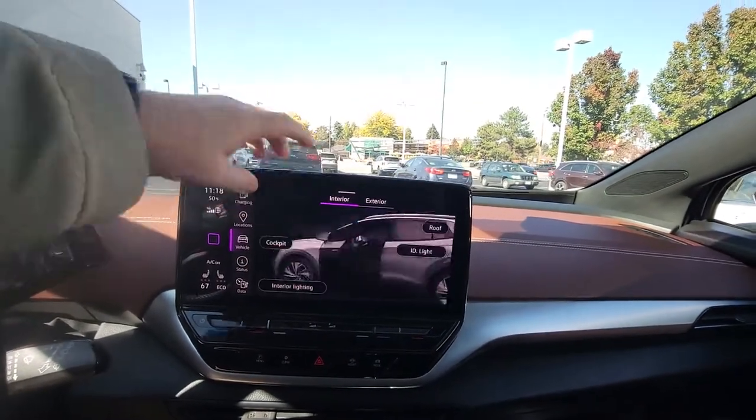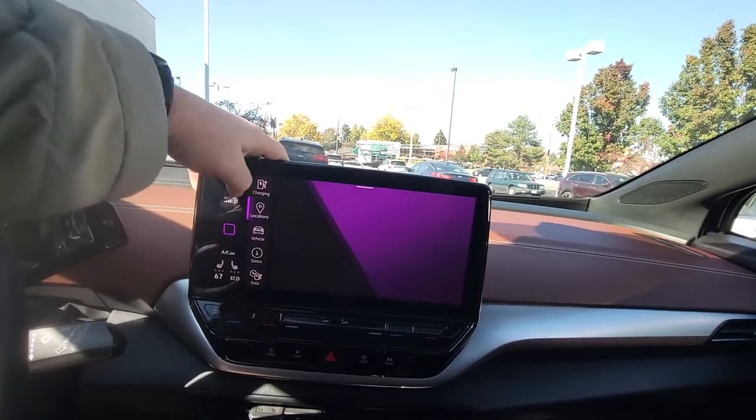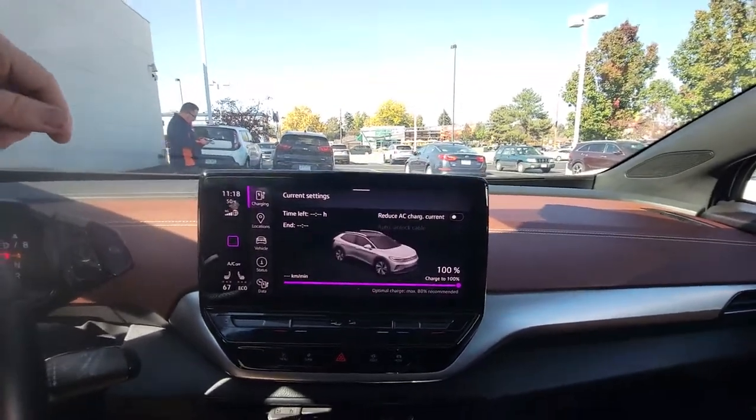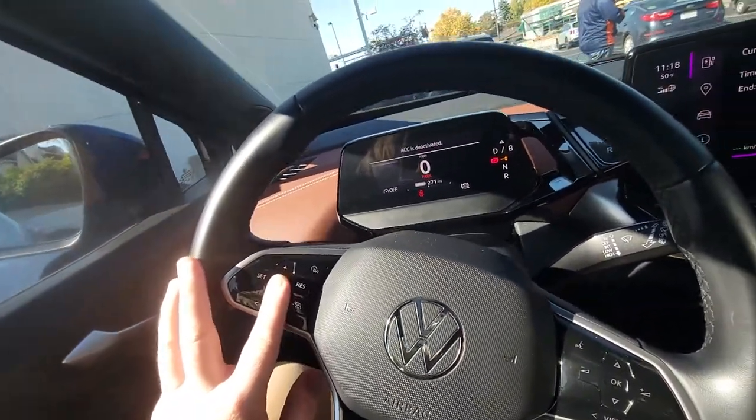Lights, tires, headlights. You can also mess with some interior stuff like your cockpit settings. But I'm sure you did plenty of research on these already. Got your adaptive cruise control.